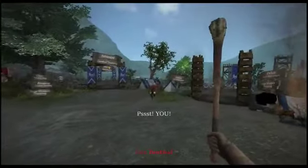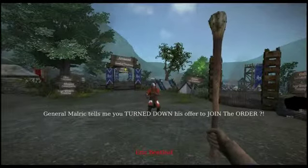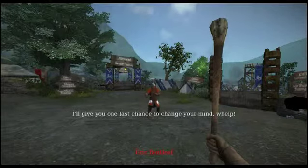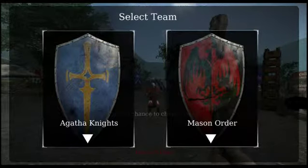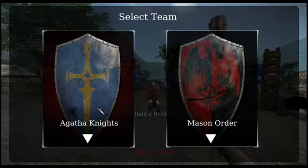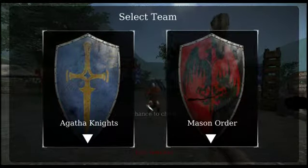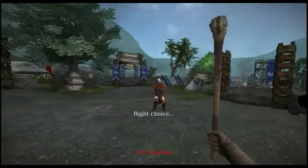Hey, you there. General Mallrick tells me you turned down his offer to join the Order. I'll give you one last chance to change your mind. Well, this is interesting. The last time I did the tutorial, I picked these guys and they were pretty much great guys. Right choice.